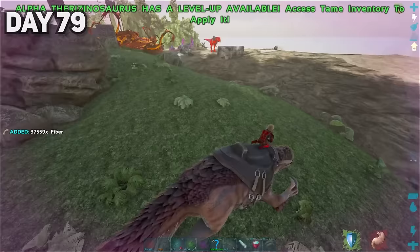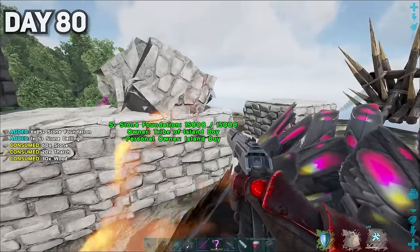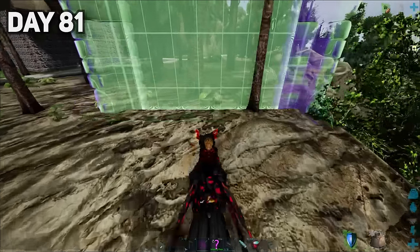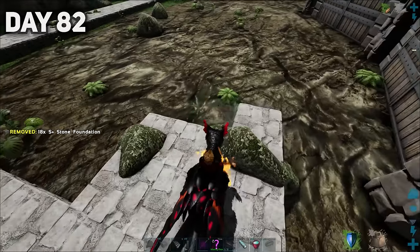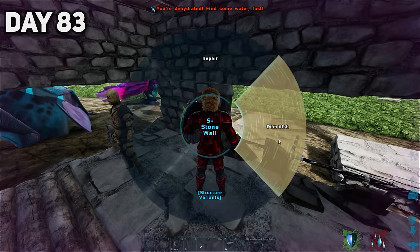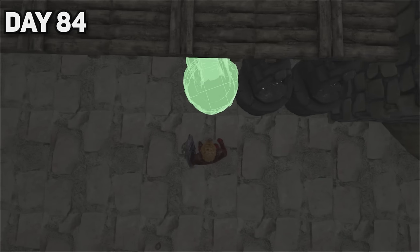Day seventy-nine was the day of new beginnings — after farming a lot of fiber, I started sketching out our new base. We've made it to day eighty boys — honestly I'm surprised we haven't gone completely insane yet. We started picking up our wall to use these structures for the new base, and I finished the shell of our new base by placing ceilings on it. I surrounded the perimeter with behemoth gates that would act as a giant wall. Behind the behemoth gates, I began placing little stone platforms which will soon become our breeding stations for the tapas, featherlights, and other medium-sized dinos.